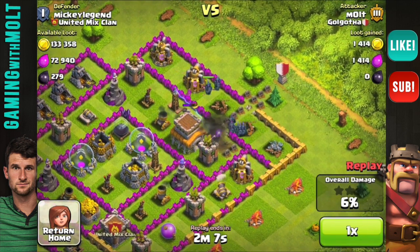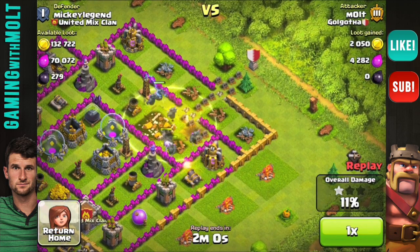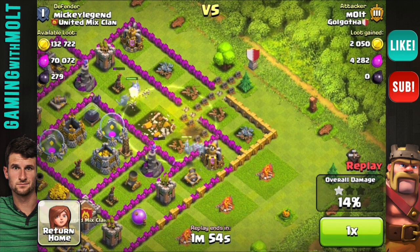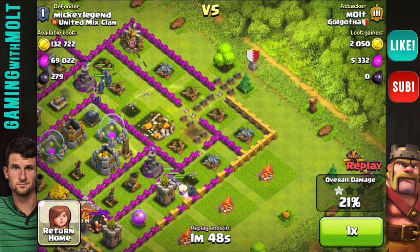We can also use our Barbarian King. Right now we have our PEKKAs going around in here — one of them is down. I'm going to drop that healing spell just to keep those up until they get rid of that tesla. We have one star right now from the town hall; we are going for two. I'm definitely thinking at this point that we are going to make it because we still have seven PEKKAs up.